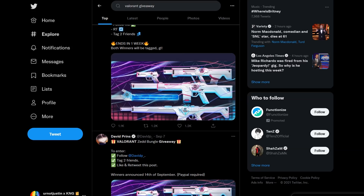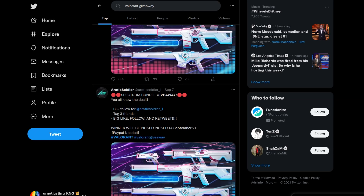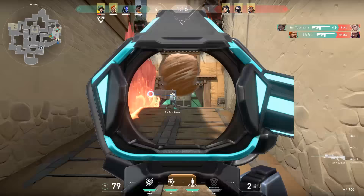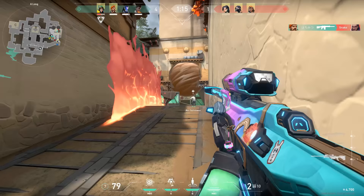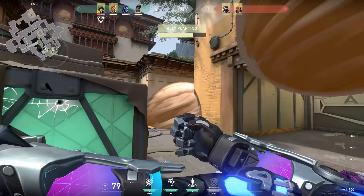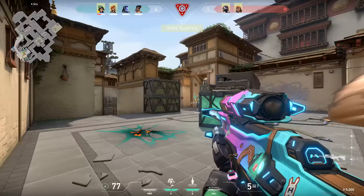At any given time, you could look up Valorant giveaway on Twitter, and you'll most likely just have to follow, retweet, and all that sort of stuff. A majority of giveaways that content creators do for Valorant are real. You can apply that to every giveaway on whatever social media you're on. If there are 10 giveaways that month, you can be a part of 10 giveaways — that's 10 different opportunities to potentially win skins. Yes, you're competing with thousands of other people, but it is something that does happen for real.